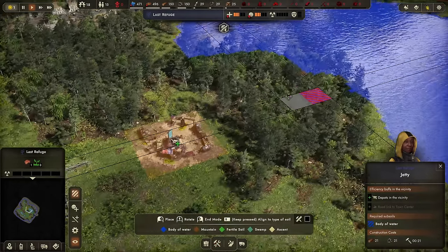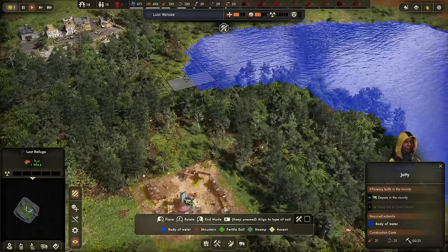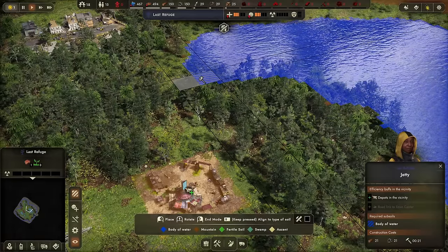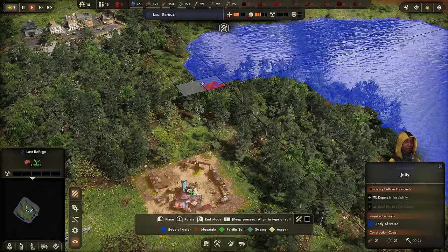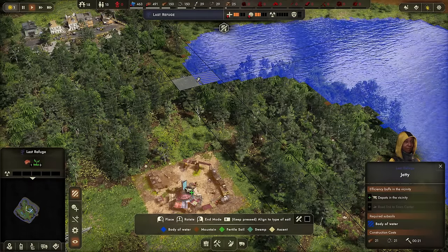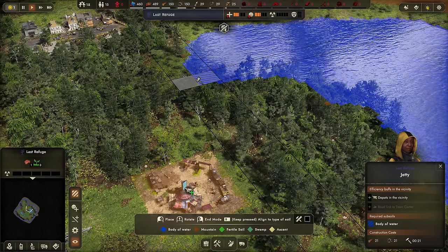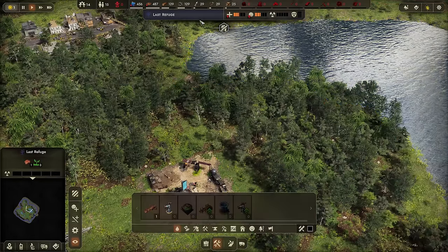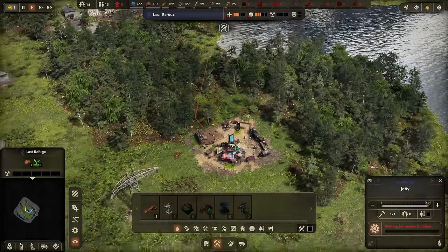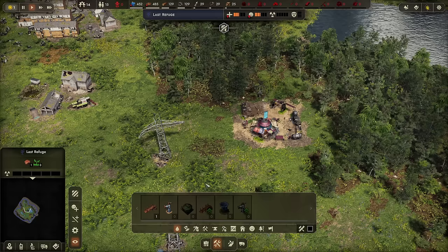Let's get some things built. We need water, so we've got a jetty here. Everything kind of works on needing to be in the vicinity of other things — you can see the wheelbarrow icon toggling. Having the jetty next to a depot gives us a little buff. Having a road link will give us a buff as well. We'll have builders go out and get that done here in Last Refuge — hopefully not the last one, because we're going to build more towns eventually.